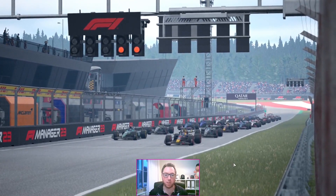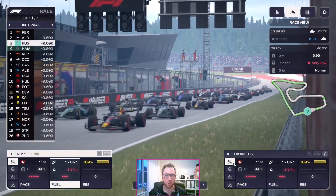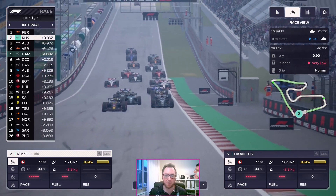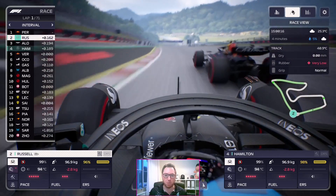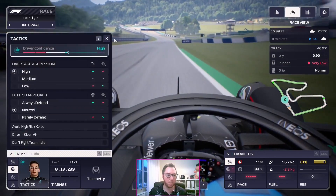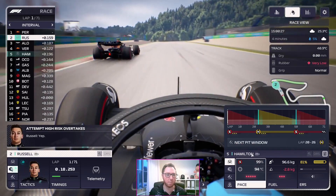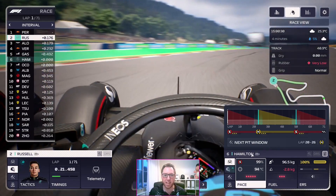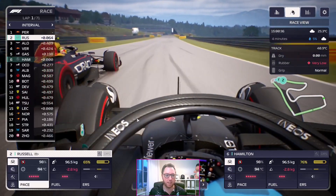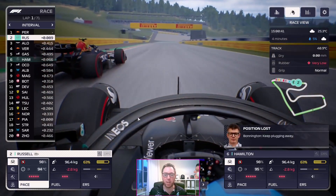Perez on pole. Alonso alongside him. Mercedes on the second row. What damage can we do? Looks like a good start from Russell — immediately up to second place. Loving that from George Russell. Could he even go for the lead? He's looking at the back of Perez. We're going to go high aggression on the overtakes. Hamilton's immediately lost position to Verstappen, and George Russell is going for the lead.